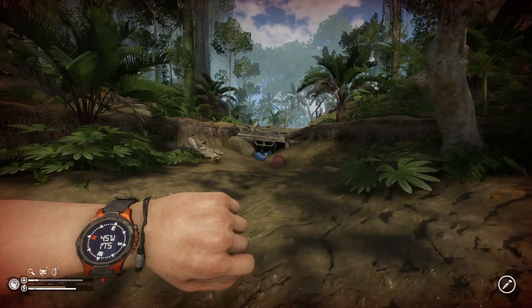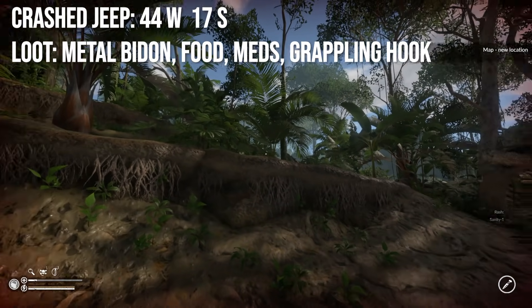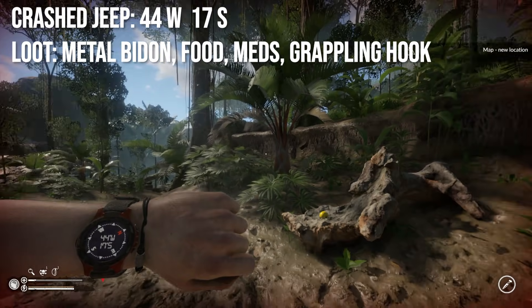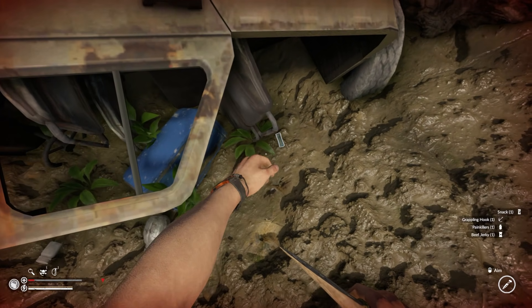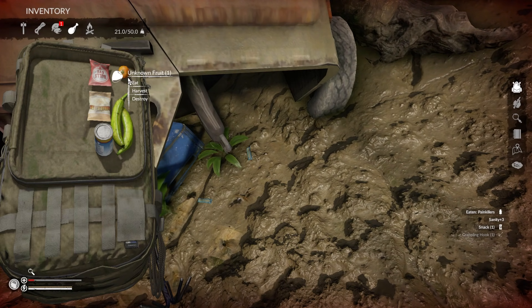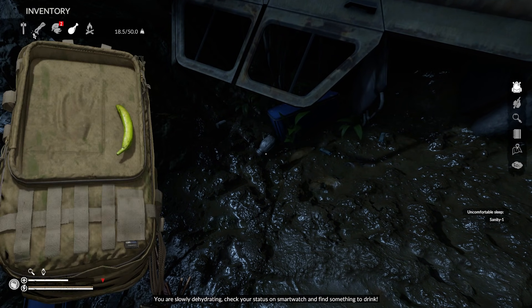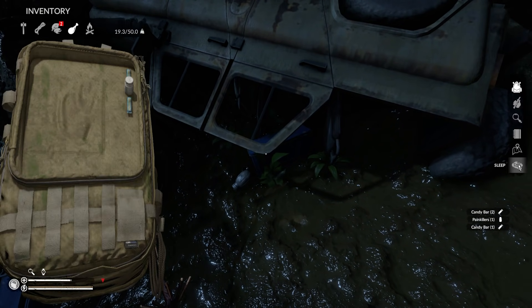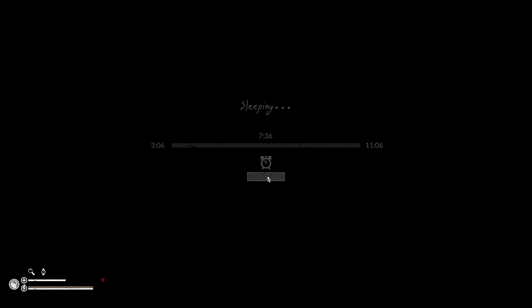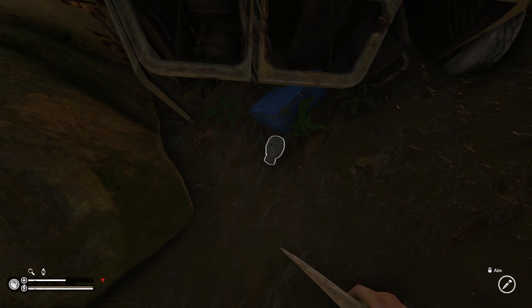The final location — not ideal for a base, but pivotal — is the crashed jeep at 44 degrees West, 17 degrees South. Follow the mud tire tracks in the Amazon and they'll lead you right to it. You'll find painkillers and various food items there, but the biggest thing is the bidon — a large canister that holds 100 liquid. There's also a grappling hook. With 100 liquid capacity, you'll never have to worry about hydration as long as you're collecting clean water.